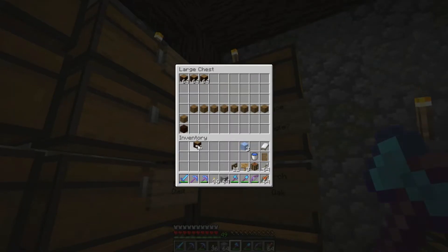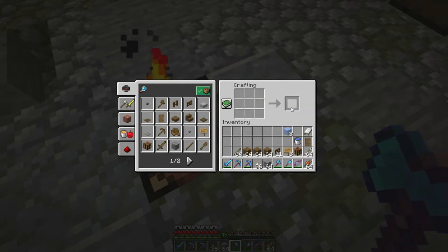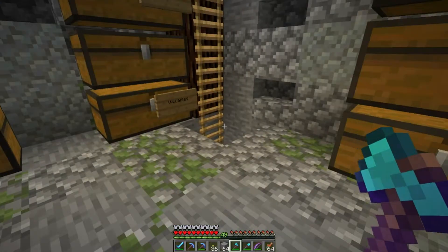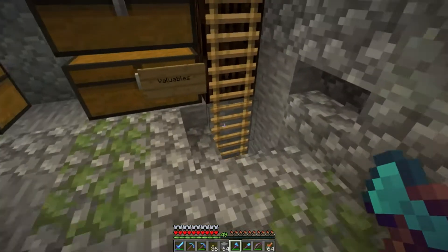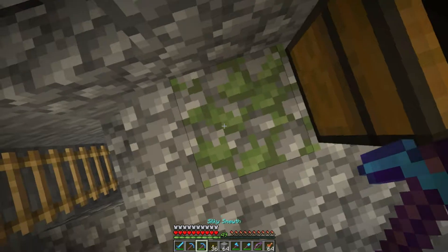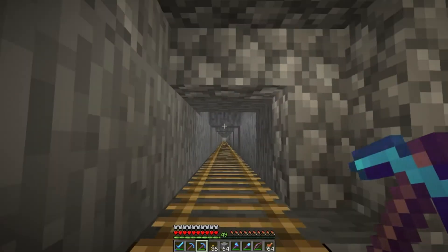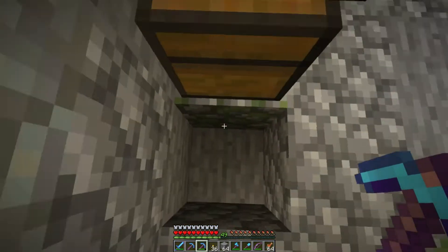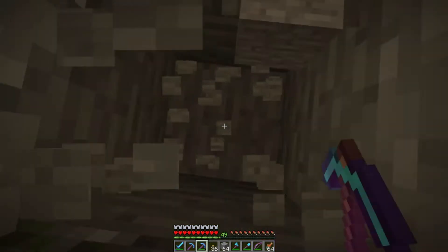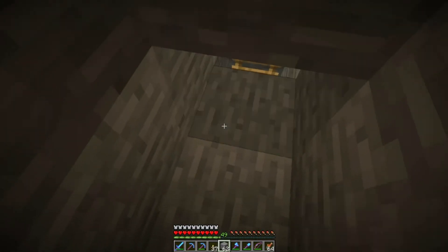Maybe I should have made those prior to starting the recording, but we're just going to make up a ton of them because extra ones will eventually be used. Fence gates are very useful for any sort of water mechanics. Because we dug down straight right there, I can be pretty sure that there's no lava and that it's safe to just dig straight down here.